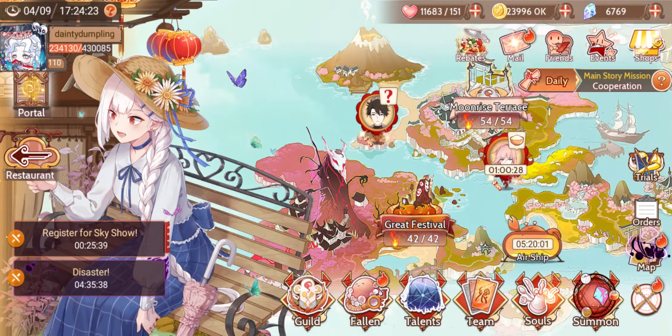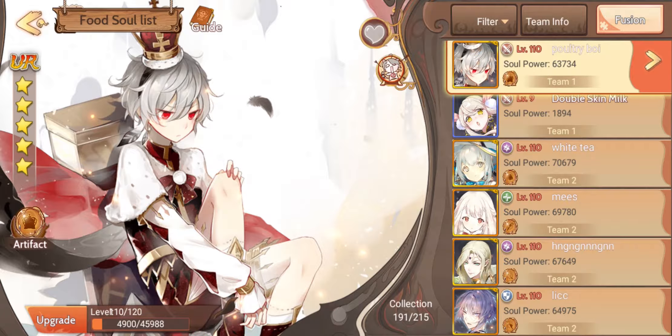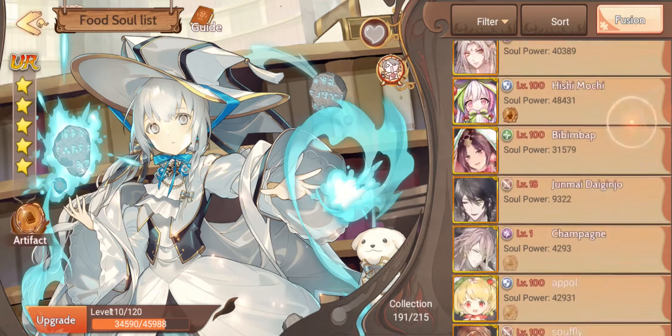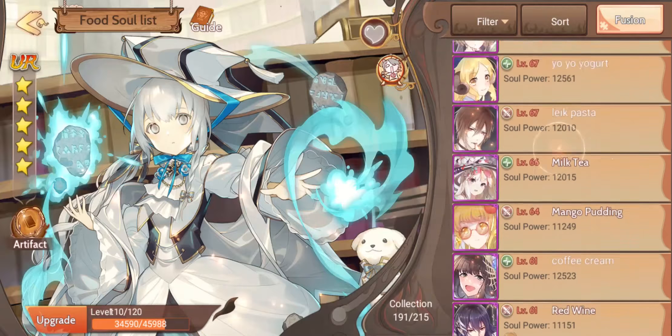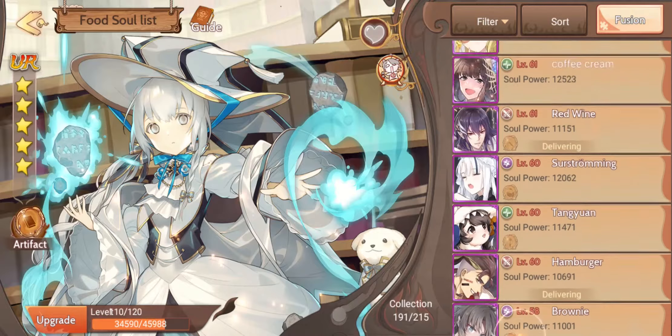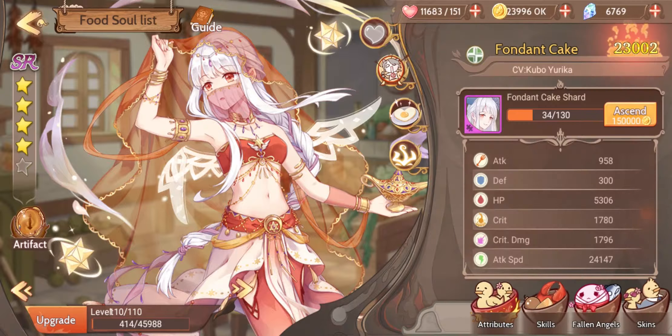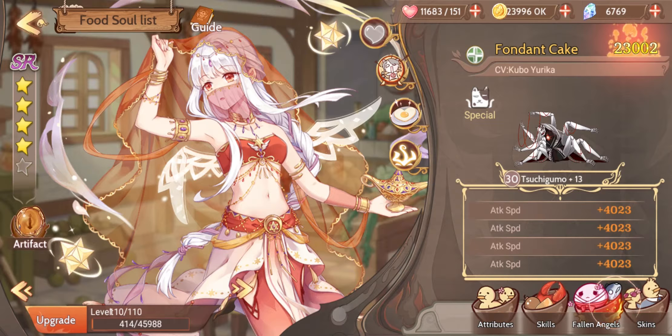Let's go see what we got. We didn't even get anything new to see really — I mean I guess we have Fondant. I was doing Catacombs, my teams are all messed up. Where's Fondant? She's 4 stars. Okay, we're still a little ways away, but it's okay — we'll get there eventually.